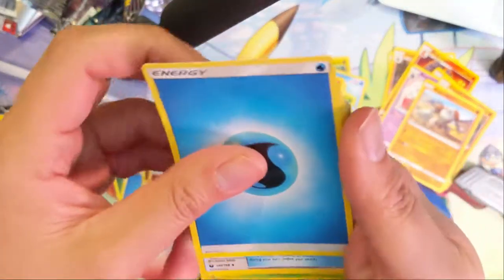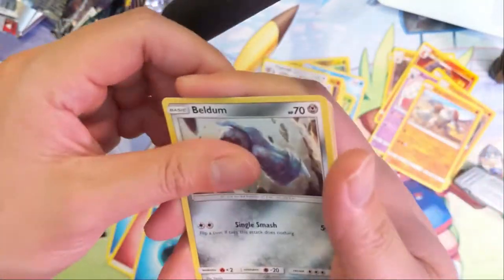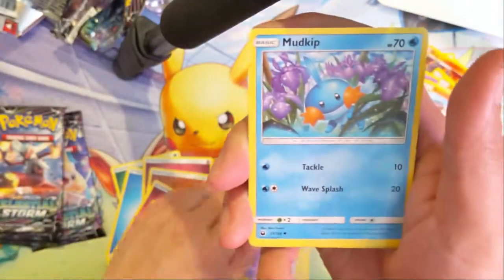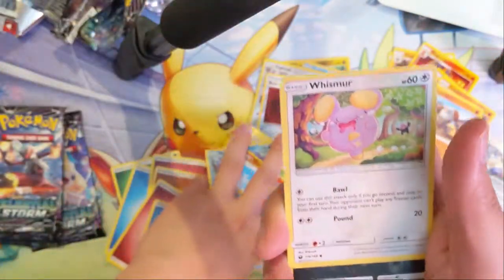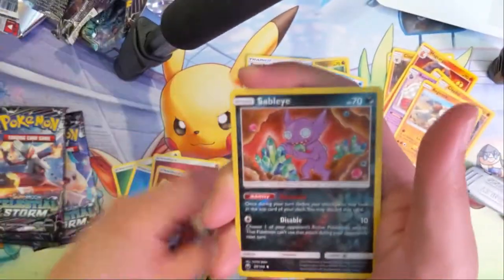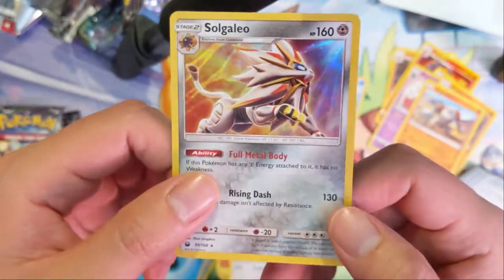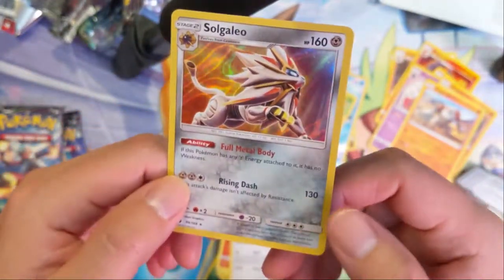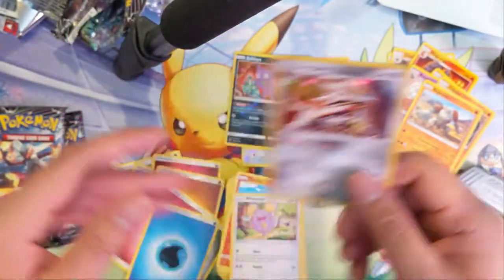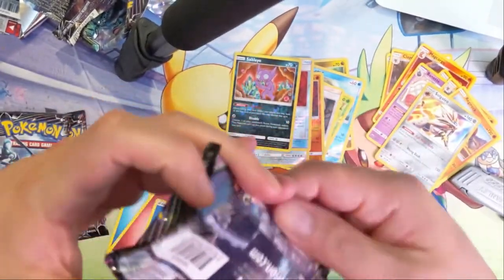So far, shut out pretty hard. Pack six: Water Energy, Poké Nav, these cards are very slippery almost. Mudkip, Torchic, Whismur being chased by a Bewear, Sableye Reverse, and then a Solgaleo — Hollow! Do we have our first holo? Guess it's better than what we have so far, but still looking to do much better.